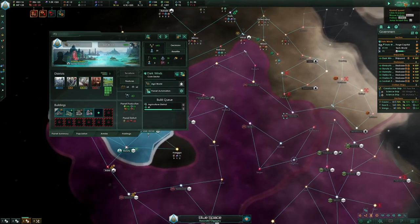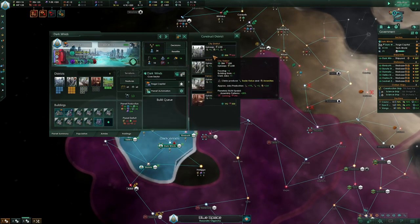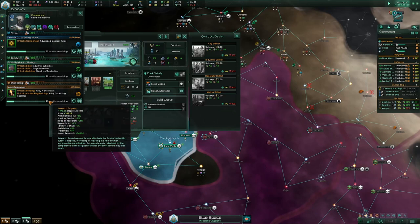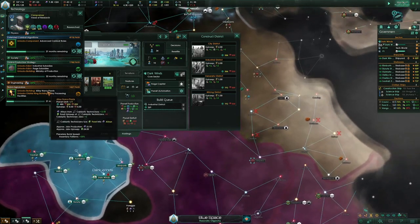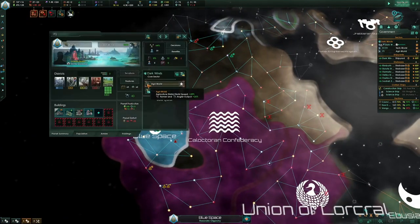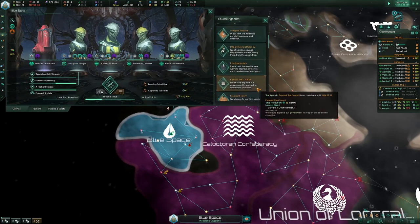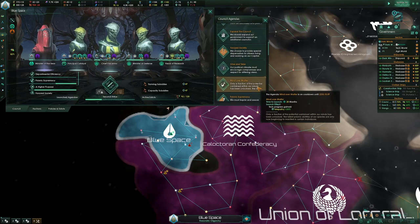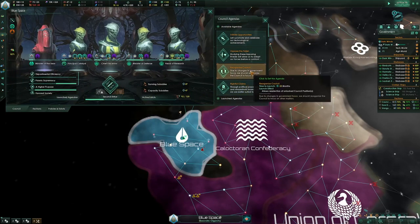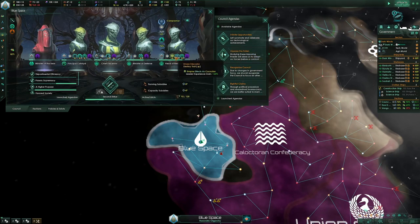I literally only started making alloys at year 30 and I'm already at 9k alloys — just because I'm making so much. In two years it's going to be year 35, so I'm not actually going to be able to build nano plants. Mind Over Matter is up in 5 months and I'm just hoping I get the second Psionic Supremacy. If I don't, I'll have nothing to put in which is kind of pathetic and sad.